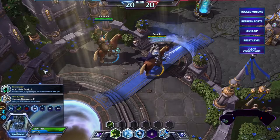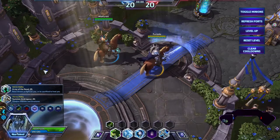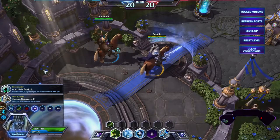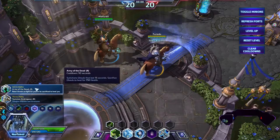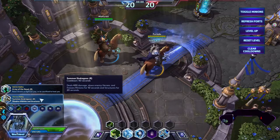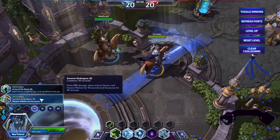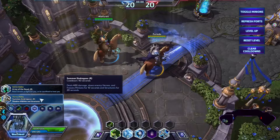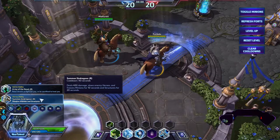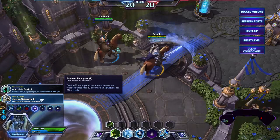The next talent is situational — it really depends on what you want since you are going the bruiser type. If you don't have two healers on your team, like an Uther, a Malfurion, a Lili, or Brightwing, and that one healer is basically focused on healing the assassins, you want to take Army of the Dead. Basically it raises ghouls to fight for you and they can be sacrificed to heal you for 750 HP. If you do have two healers, then you want to go for Summon Syndragosa, which deals 450 damage, slows enemy heroes, and freezes minions for 10 seconds and structures for 20 seconds. If you have an Uther and a Malfurion, go for Summon Syndragosa. If you only have one healer, go for Army of the Dead, so one healer can focus on the assassins and the other can focus on you.